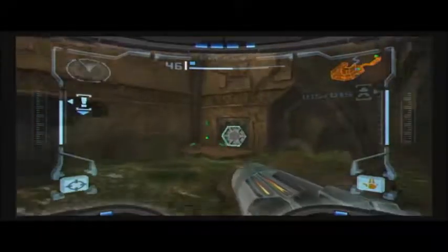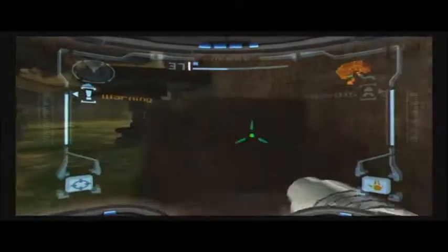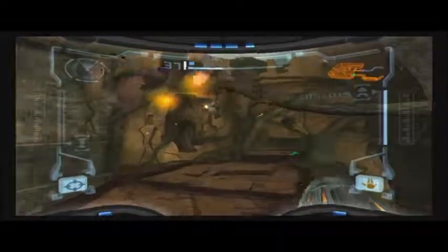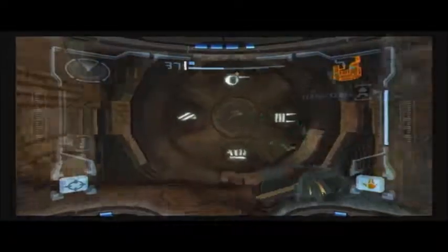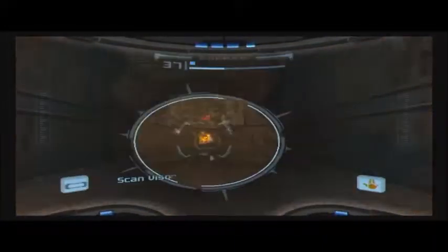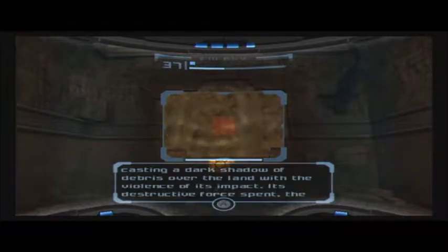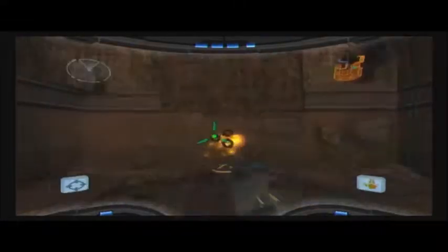I'm really glad that this water doesn't do a crap ton of damage, because otherwise I'd be dead right now. Can't kill these things. But now if we scan the door again, it's been unlocked. And here is another Chozo lore — there's that if you want to read it.